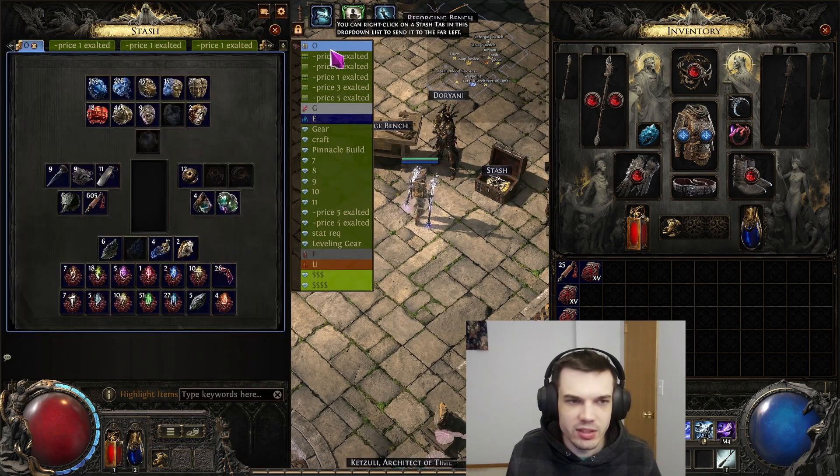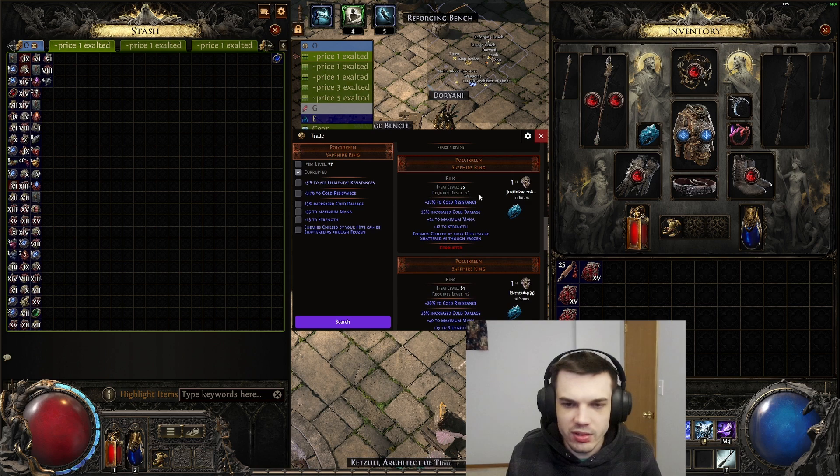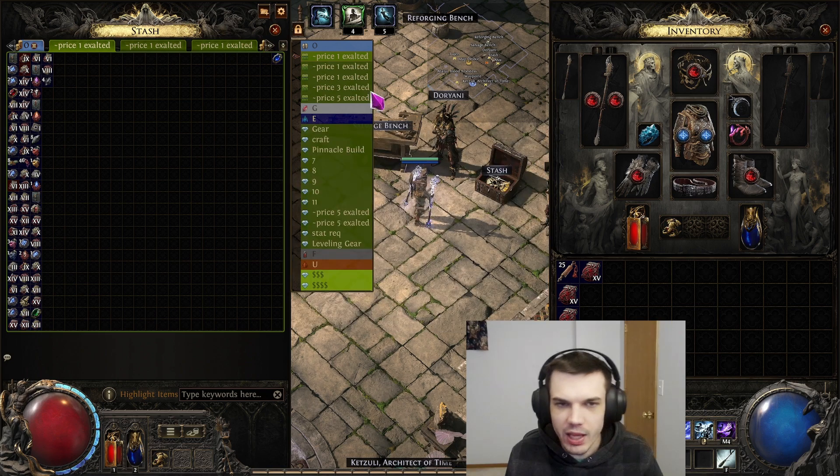And it also works with stuff like uniques as well. So like this unique ring here, it'll show me what these unique rings are usually going for. Let me look for the non-corrupted ones. So yeah, these are like a divine, so I can figure that out by doing that.